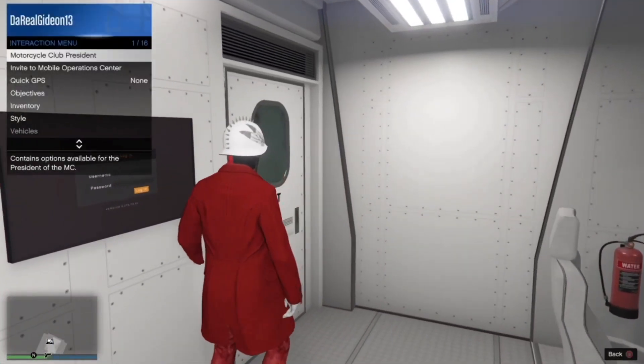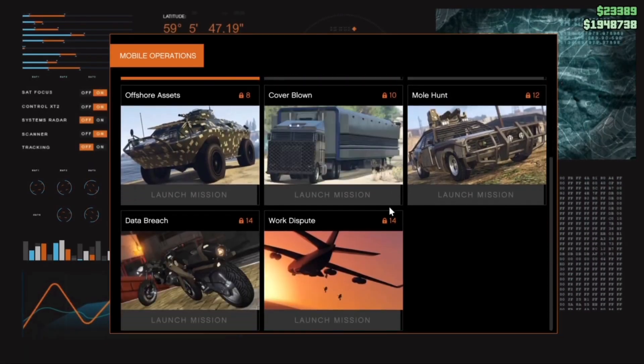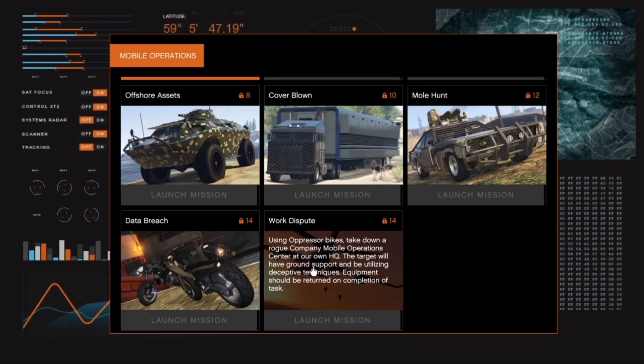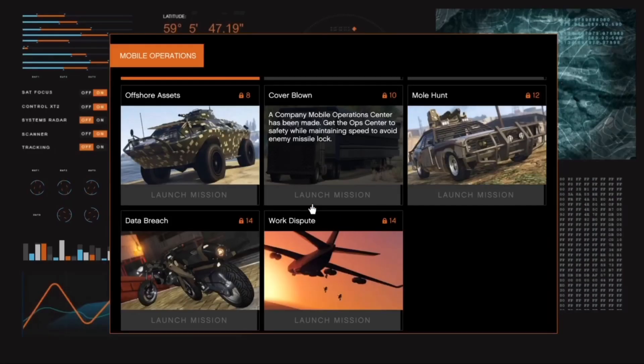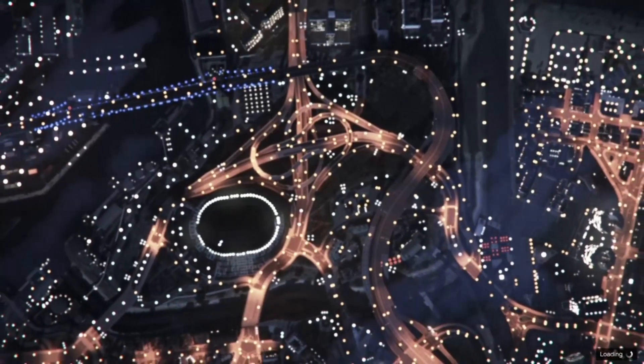Once you're on your MOC, you want to start a Motorbike Club and then go over here, press right on the d-pad, and you should unlock this work — the dispute. If you don't have it, you need to sell loads of products.